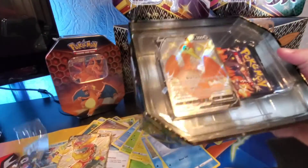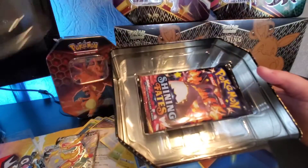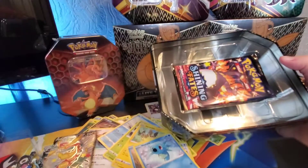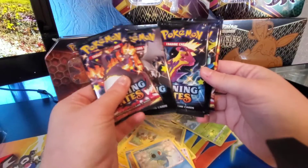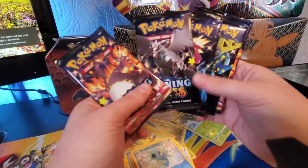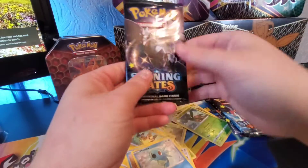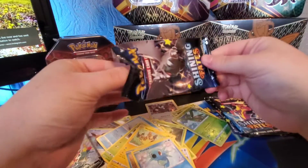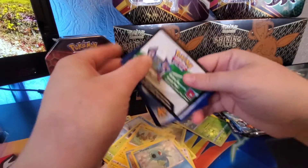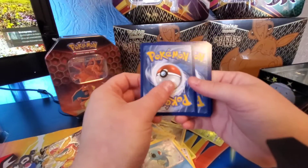Cramorant V — shiny before you even open a pack. We'll leave that in the plastic for now until later. Another close look of it — very nice. I did notice on the tin it does say five packs at the back, but some people overseas have been getting six. But here we go — five packs: one, two, three, four, five. We'll leave the Charizard chase card till the end because you never know. As I said, there are two gold cards, and even some amazing rare cards which I had nearly forgotten about, there are so many good cards in this set.